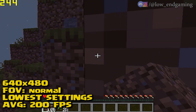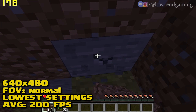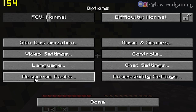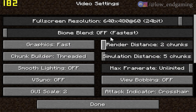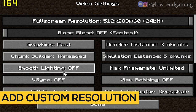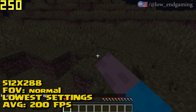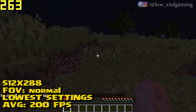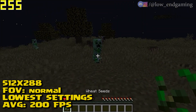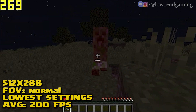If you still face lag or have not got the desired FPS, you can always lower the resolution from 640x480 to 512x288. Just go to Options and click on Video Settings, then change the full-screen resolution to 512x288 and make sure that full-screen mode is on. Now click on Done and play your game. The game is now working on 512x288 resolution at lowest possible settings, and I get even more FPS — around 300 — which is a great number.